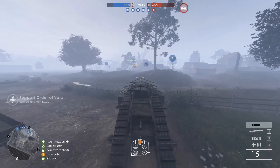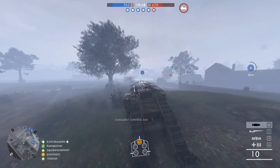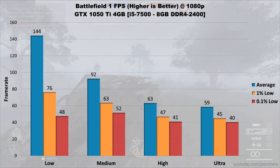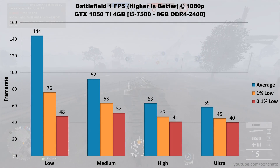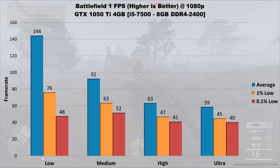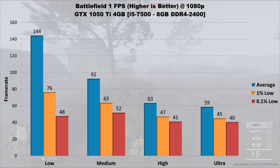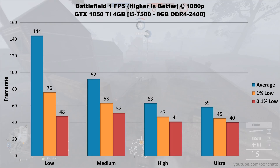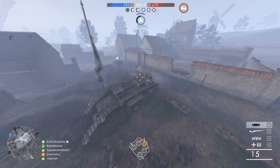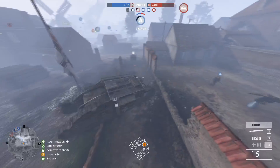First on the list is Battlefield 1. Like most cross-platform games, this was designed to run acceptably on consoles so a 1050 Ti should be able to handle it pretty easily. On low settings the 1050 Ti manages 144 FPS average with 1% lows at 76 and 0.1% lows at 48. On medium settings the average drops to 92 with lows at 63 and 52, while on high the average drops to 63 with lows at 47 and 41. Maxed out at ultra settings the 1050 Ti comes up just short of 60 FPS at an average of 59, with lows at 45 and 40. Battlefield 1 is a highly optimized game, so it's no surprise that the 1050 Ti can max it out and still keep up smooth and playable frame rates.